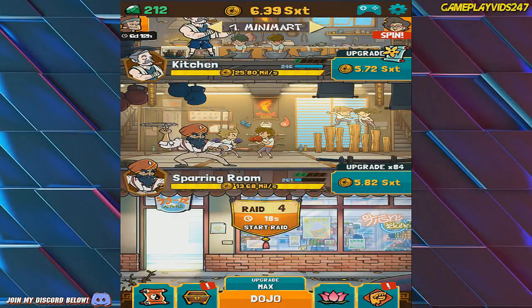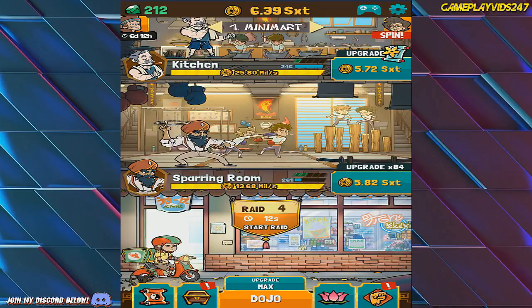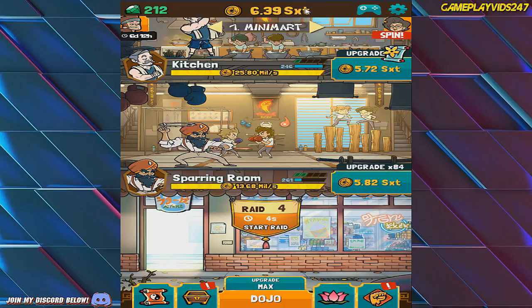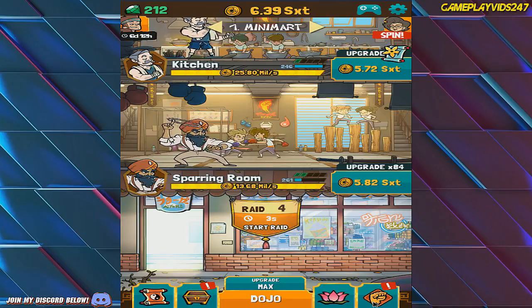Alright ladies and gentlemen, welcome back here to my Kung Fu Clicker Gameplay Walkthrough Series. I do hope that you all enjoy. Please remember to show your support by hitting that like and subscribe button. Today's episode should be good. We have 6.396 trillion gold to spend, which I'm sure won't last too long.